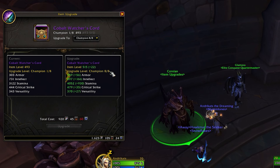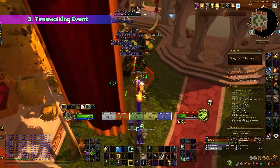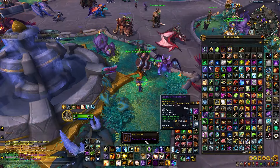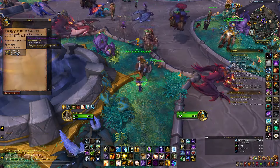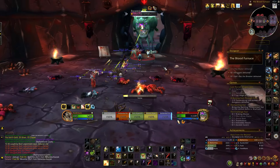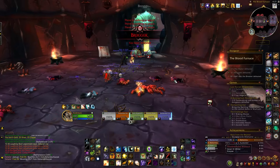It's a fantastic opportunity to acquire high-level gear very early in the season. Champion-level gear can also be earned easily by participating in the time walking event — specifically, completing 5 time walking dungeons rewards you with a piece of champion gear. Luckily, Season 4 kicks off with a Burning Crusade time walking, so we can get almost free loot, and it's coming from the Dragonflight raids with some really, really good pieces.